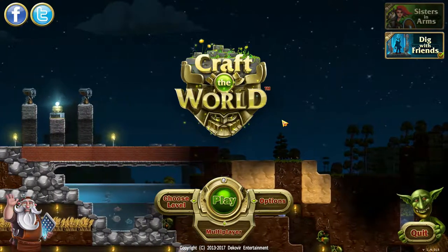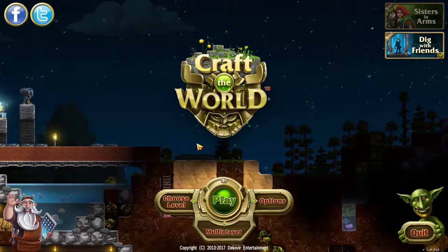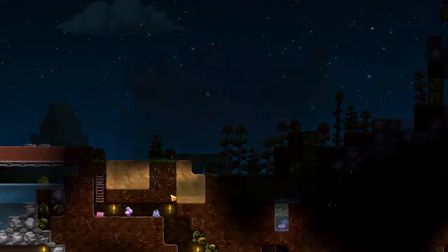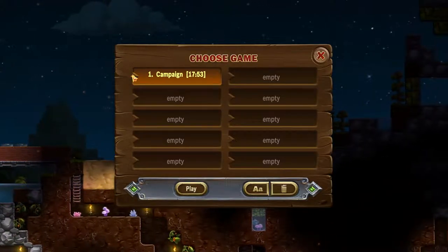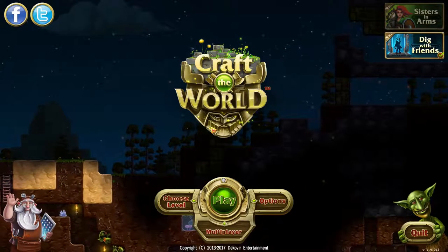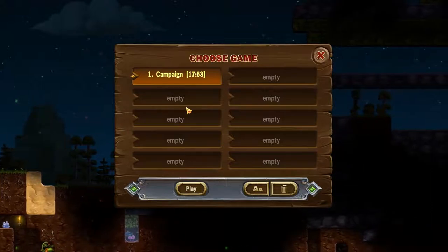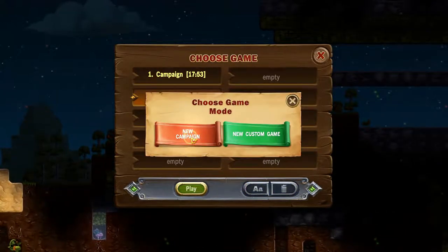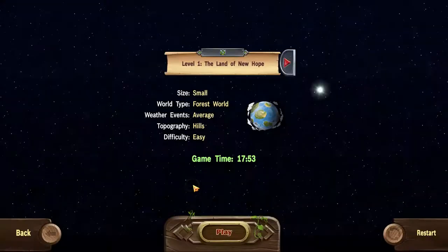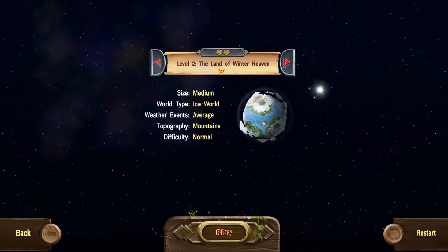Hello and welcome back to my Crafter World let's play series. In the last episode we went through the portal of the first world. This is our first campaign and we can continue that world, but we are going to enter World 2. Pick empty, press play, new campaign — that's obviously not how you do it. You select this one and press play.